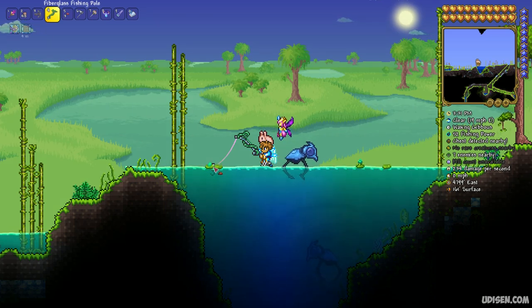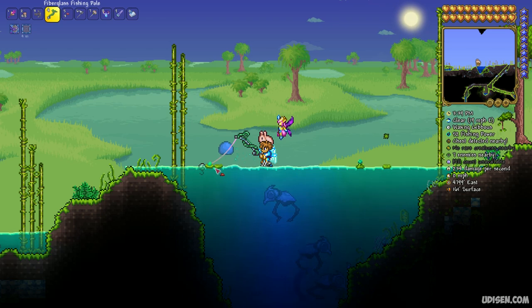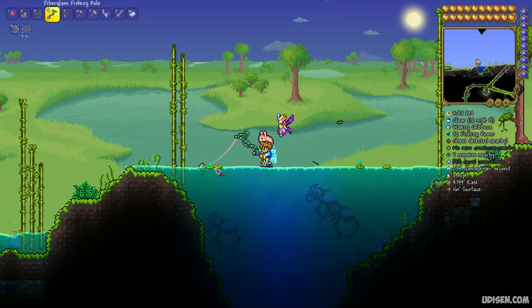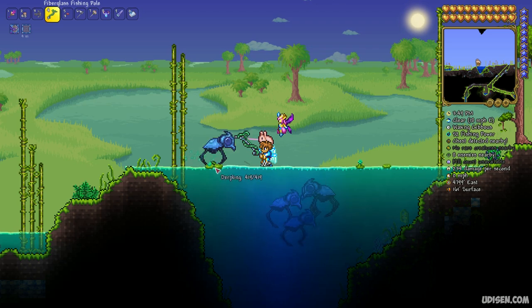To fish, press left mouse button with the fishing pole equipped and use your bait as ammo, which you can put in your inventory. After that, when you see action around the bobber, simply press left mouse button again and you can catch something.